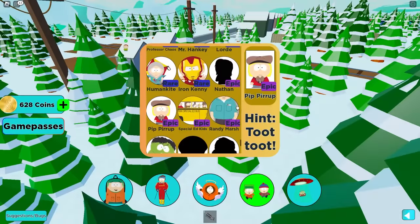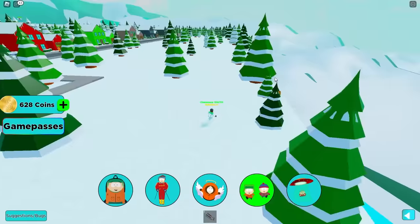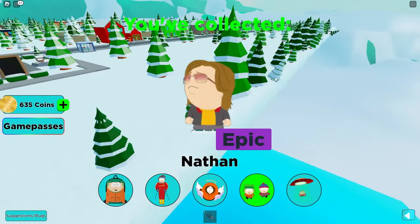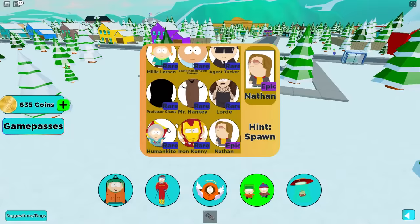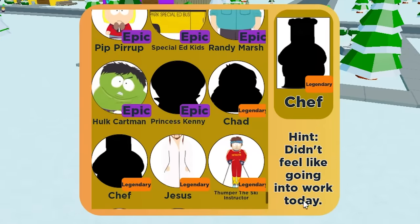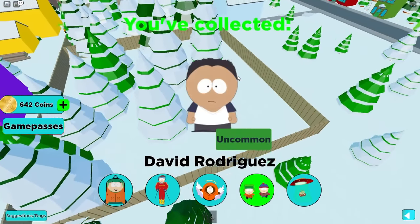Let's go to our index — Nathan is at spawn. How did we not see Nathan? There you go Nathan, you are at the spawn, you little slickster. Index again — Chef didn't feel like going into work today, so he's at home. We got David Rodriguez.